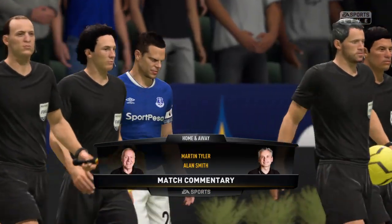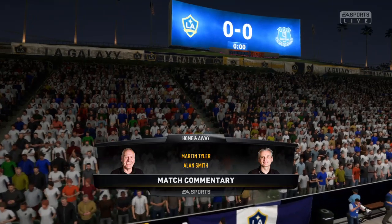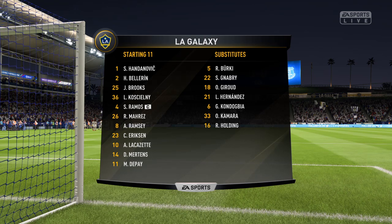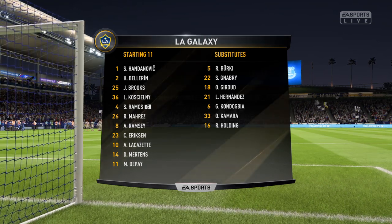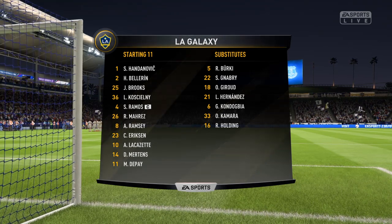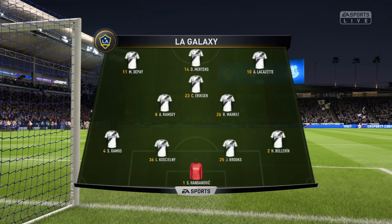Number two, Hector Bellerin. Los Angeles Galaxy. Today, they play Everton. Number four, Sergio Ramos. Number 26, Leo Ramos plays alongside Hector Bellerin in the full-back position. Number 23, Christian Eriksen.